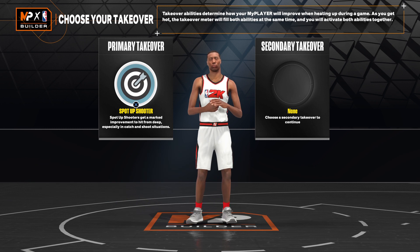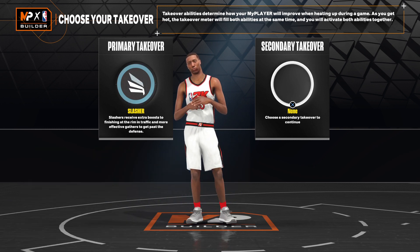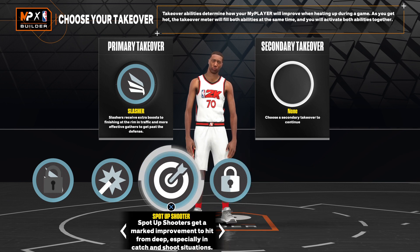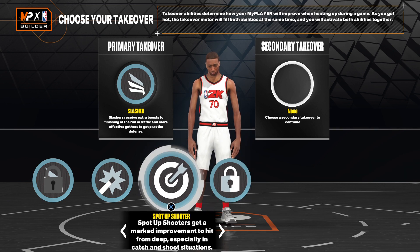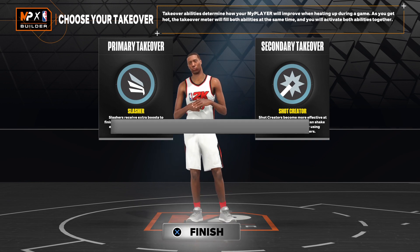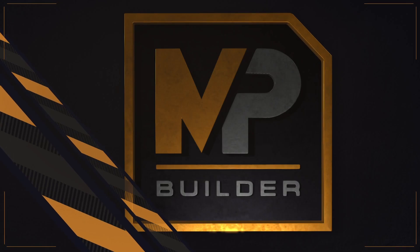For the takeovers, I'm running slash and shot creating. I always got to have slash, I ain't gonna lie. You could run lock takeover — guards really have lock takeover — but I'm running slash and shot creating on this build. You got a shooter.